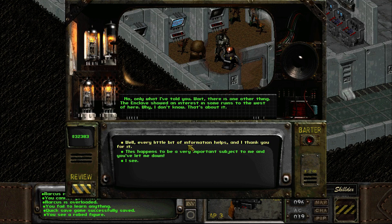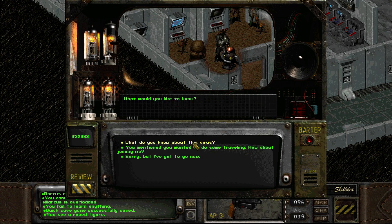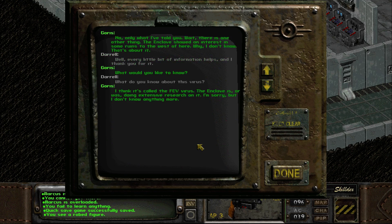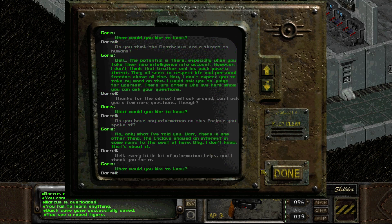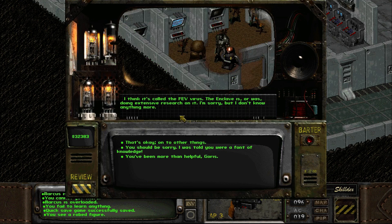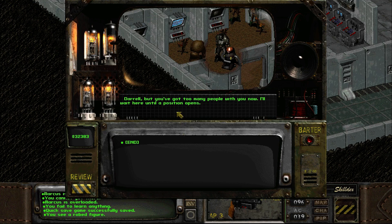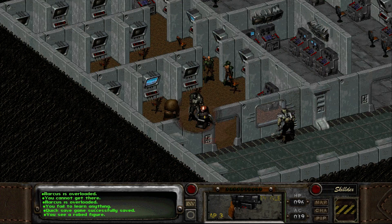Can I ask a few more questions? Do you have any information on this Enclave you spoke of? 'Only what I've told you. Wait - there is one thing. The Enclave showed an interest in some ruins to the west of here.' Why? 'I don't know - that's about it.' We're going there next, but not right away. We're first going back to Arroyo because we need to take the GEK back. Hopefully not everybody's gonna be dead, but we'll see - they haven't contacted me in my dreams in a while. What do you know about this FEV virus? 'It's called the FEV virus - the Enclave is, or was, doing extensive research on it. I'm sorry, but I don't know anything more.' You've been very helpful, Goris. You mentioned you wanted to do some traveling - how about joining me? 'But you've got too many people with you now - I'll wait here until a position opens.'